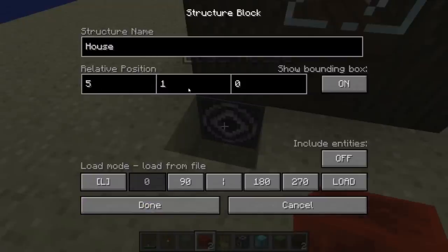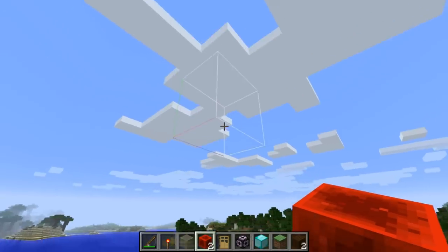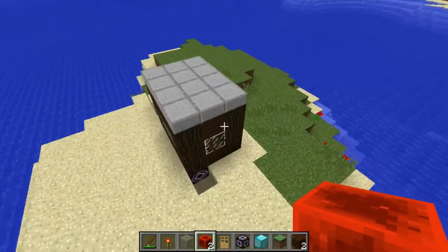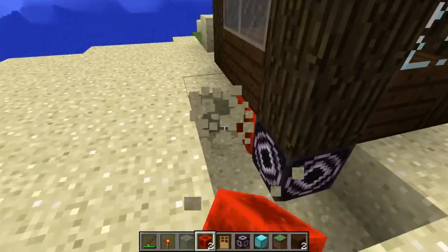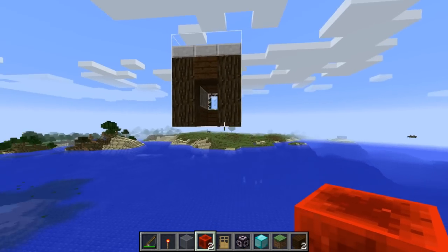So if I wanted to spawn it five blocks in and 20 blocks up, I could do that. And let's also rotate it. You can see where it's going to spawn in right up here. Give it another signal and there's our house all the way up in the sky.